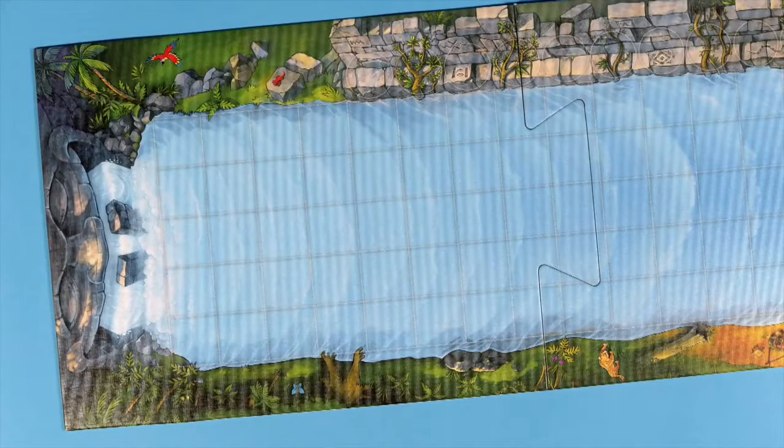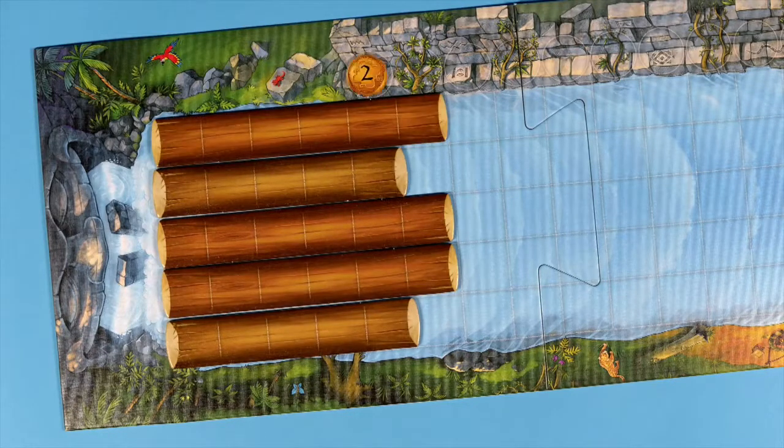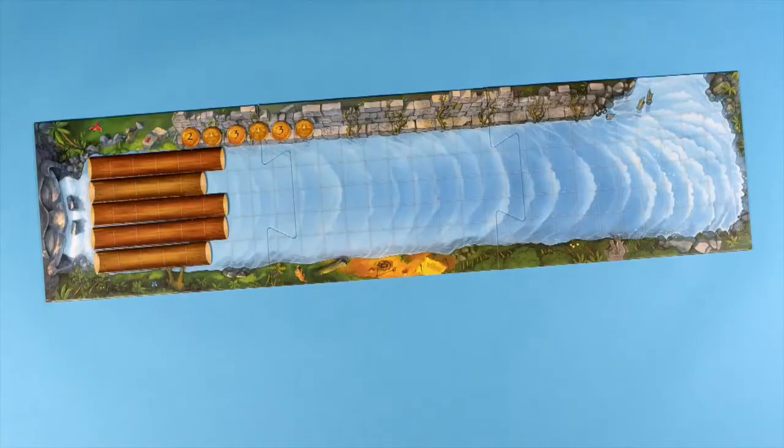Assemble the game board and place the tree trunks in any order at the source of the river. Shuffle the gold coins and place them on the temple wall. Every second coin stays face down.